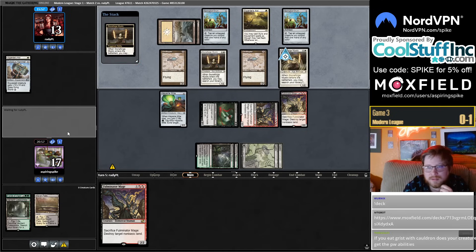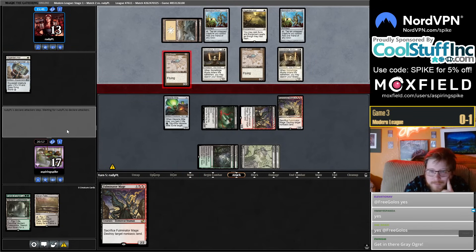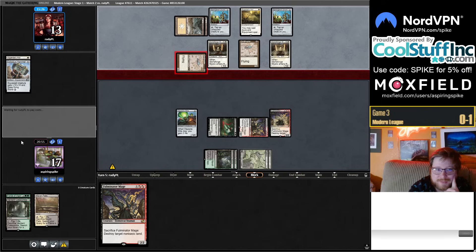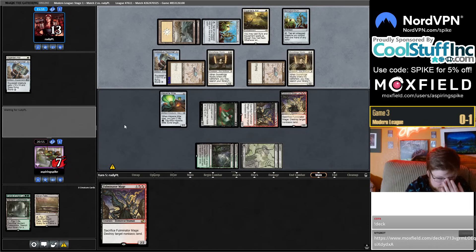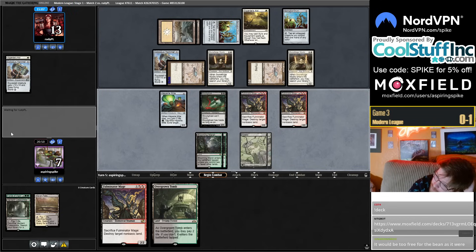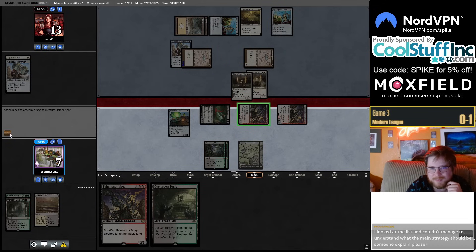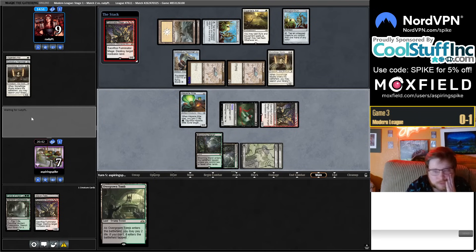If you Grist with Cauldron as a creature, you do get the planeswalker abilities. Opponent can smack me for 10 — imagine they somehow have two Hammers. Down to seven, have Haywire Mite for the Hammer. To play around protection effects, maybe block with the Mite and then sac. They've seen the double-block — good play. Save the Overgrown Tomb for Bloodghast.